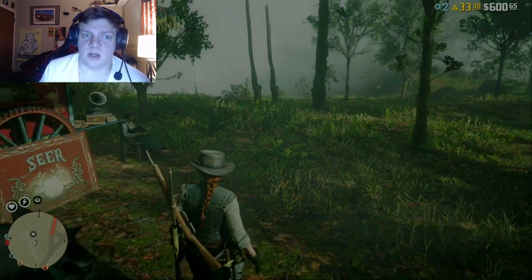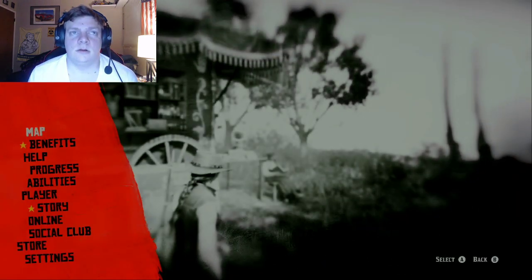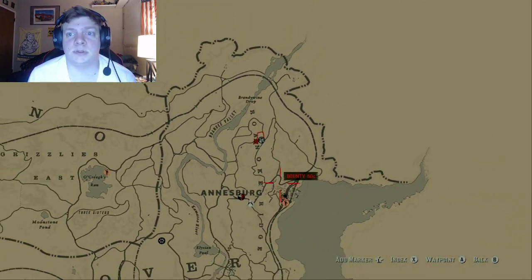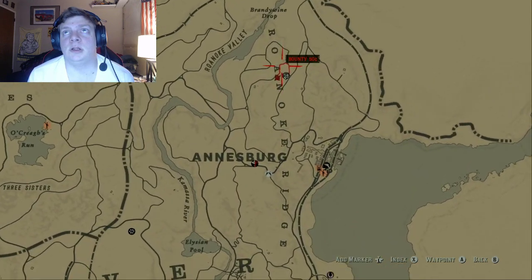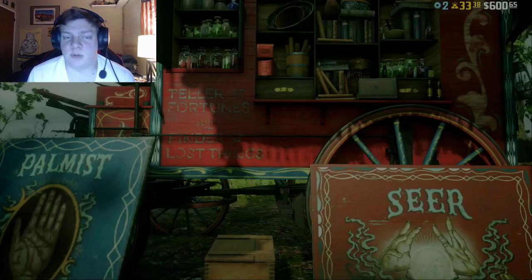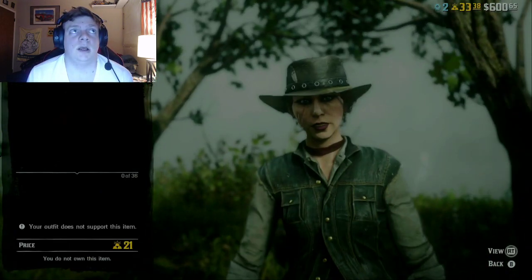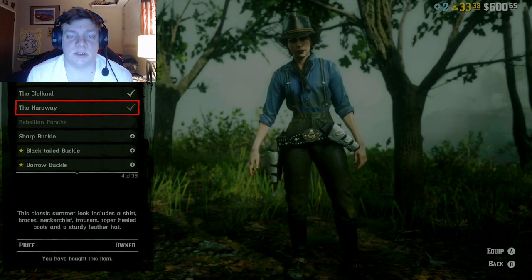In order to get these outfits, the first thing you need to do is hunt down Madame Nazar. Currently, today's the sixth, she's up just north of Annensburg, in between the A and the N up here. When you go there, you press the buy option and go over to Clothing, and there you will see four outfits.